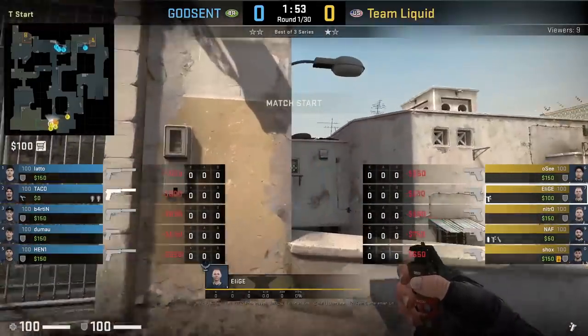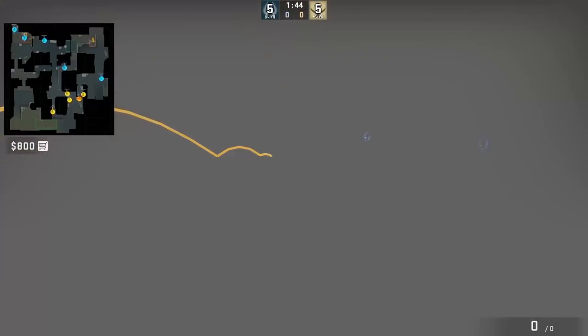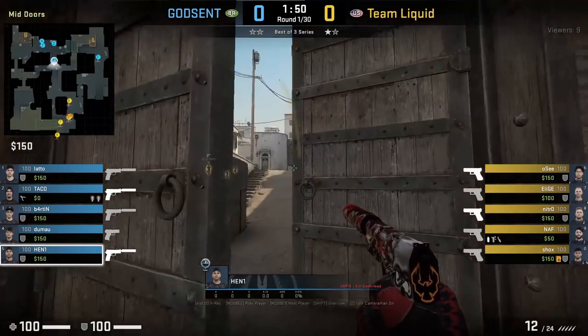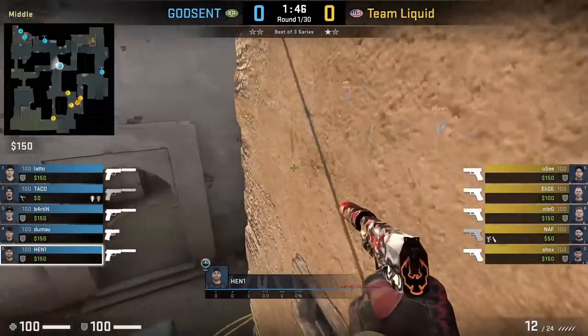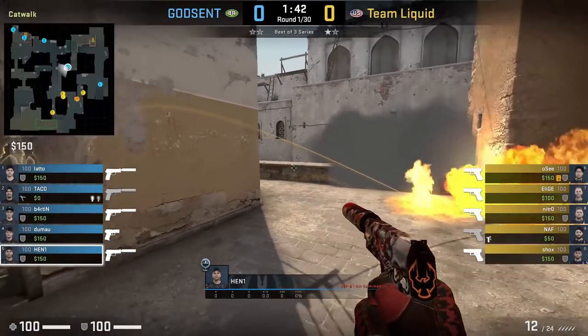Team Liquid at the start of the round throw a decoy, then a smoke onto Xbox. They throw the decoy first because CTs around piss sometimes push through mid door and try to body-block the smoke from landing Xbox. Here the decoy baits Henny to try to block it, however he misses his timing and then the smoke follows up.